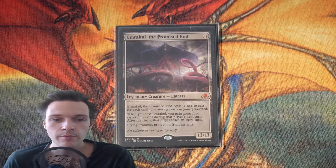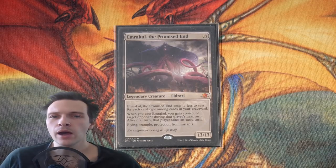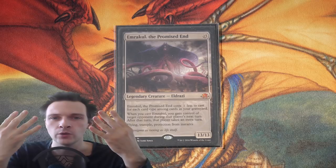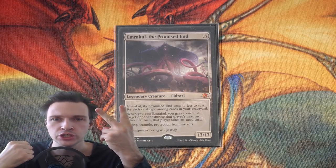It reads: Emrakul of the Promised End costs 1 less to cast for each card type among cards inside your graveyard. The amount of different card types are 8, and they are the following: Lands, Creatures,